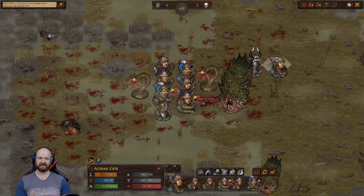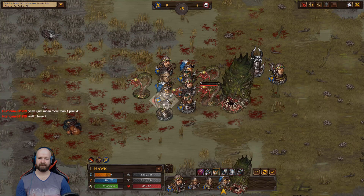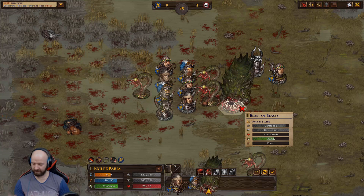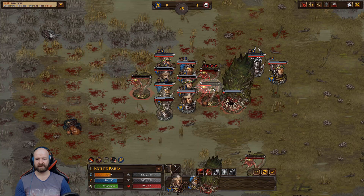I can see what difference these spears are making — I think it's a huge difference. We've got two polearm perks in this team. This thing is unkillable.